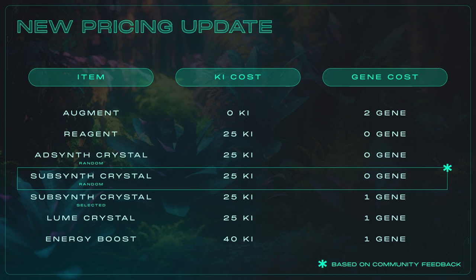The discount period is ending, so crafting prices are changing for certain items. AdSynth and Loom crystals will have their current key requirement increased, while reagents will have their key requirement decreased to 25P. Upgrading your AdSynth into a SubSynth of the same color will now cost one gene in addition to 25P — that's what's listed under SubSynth selected. SubSynth random is a new recipe based on a community proposal that we decided to implement: at 25 key and zero gene, it lets players craft a SubSynth crystal of a random color from the available seasonal palettes without requiring an AdSynth crystal. Finally, we also have the introductory price for energy boosts.